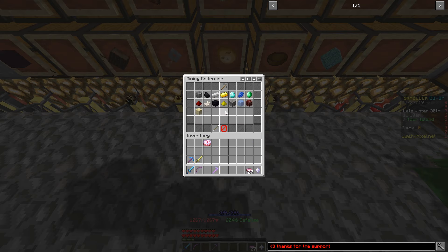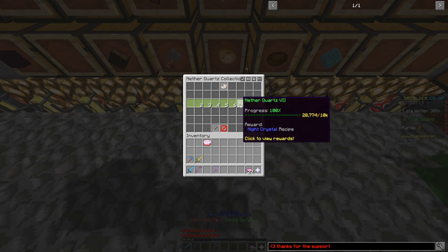This method is located inside of the nether quartz collection at the level 7 unlock, requiring 10,000 quartz, or the level 8 unlock, requiring 25,000 quartz. The items are the Night Crystal and the Day Crystal.